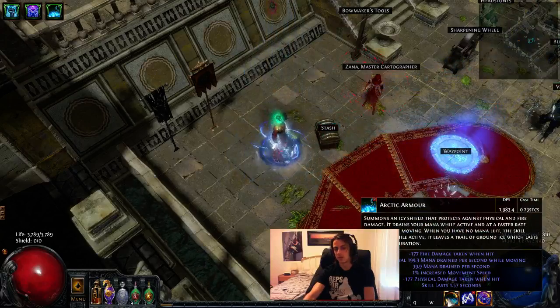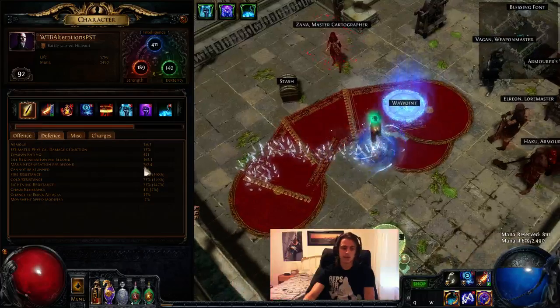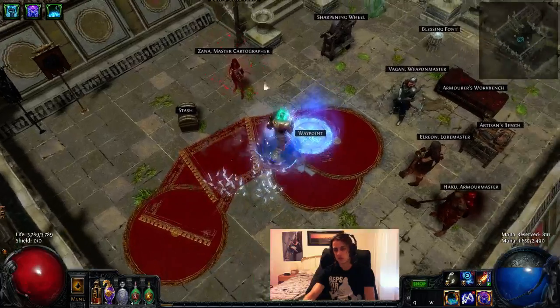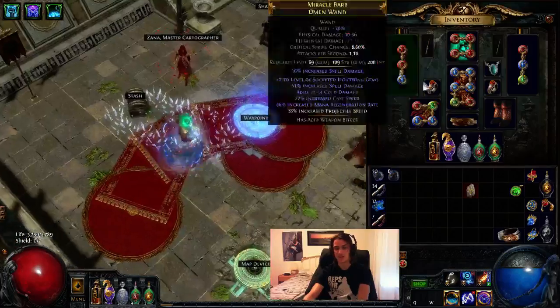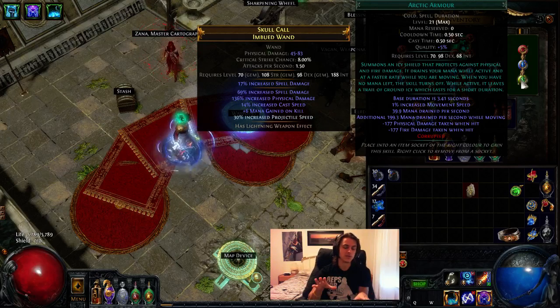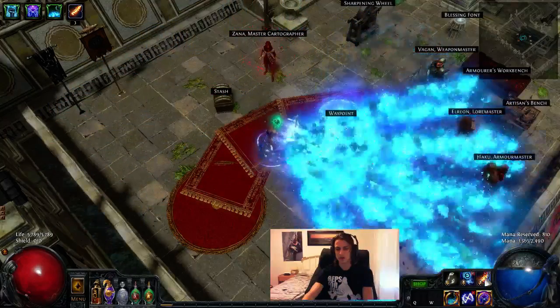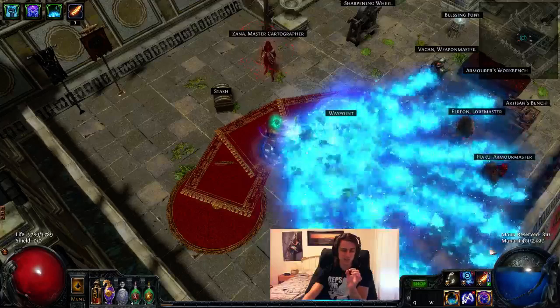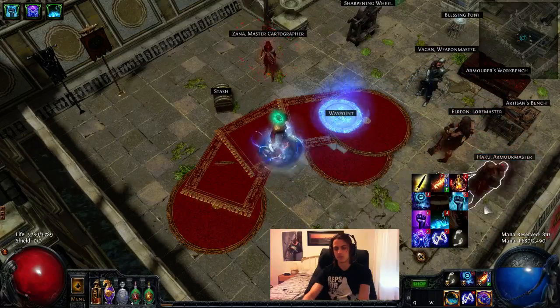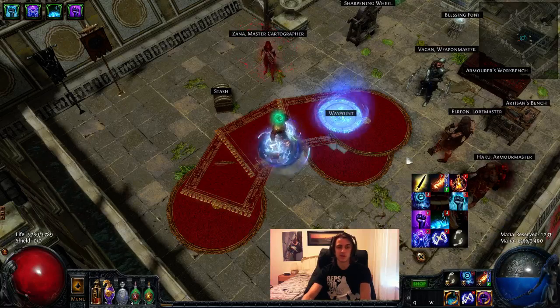Combined with incinerate and Arctic Armor, so you don't actually run and lose mana. Right now I have 280 mana regen and I'm just barely losing mana from my Arctic Armor at level 21. I'd suggest something like 230 to 250 mana regen at the minimum for level 20 Arctic Armor to be working. With my Arctic Armor up and incinerate casting, I'm just barely losing mana — not really a big deal at this stage.